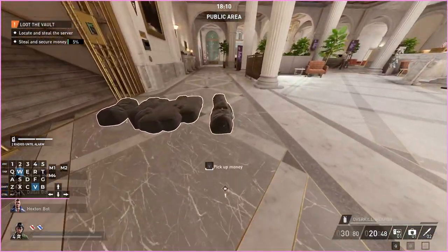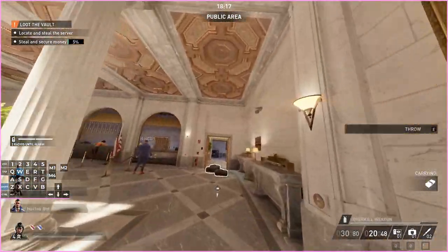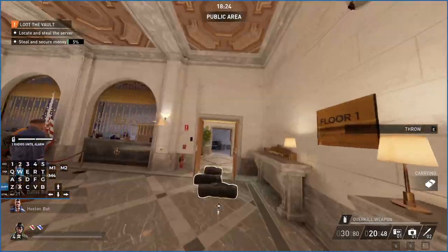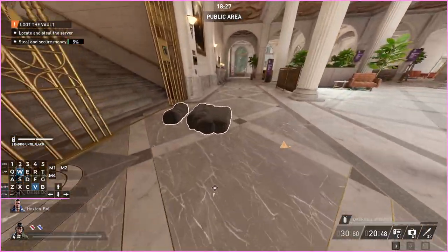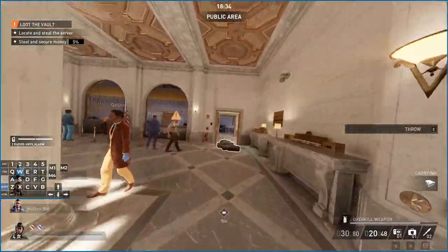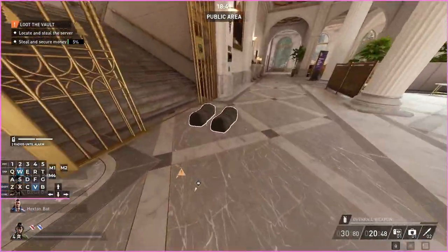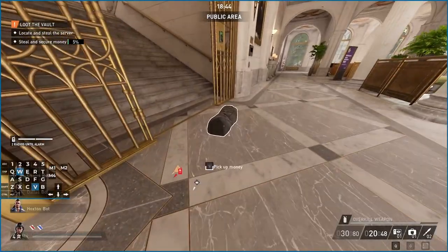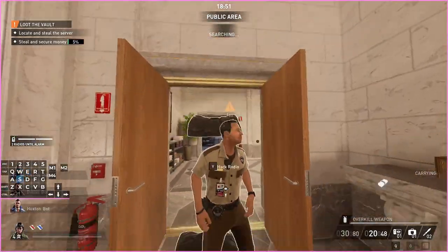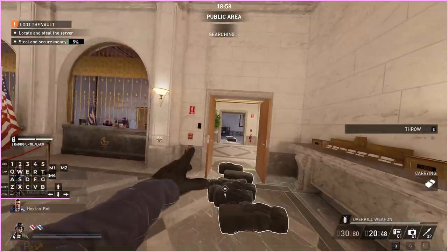Now I just start throwing the bags over here. Eventually one of the guards will see the bags and call in a search. I'm running a mod that means you don't need the file open log to use mods, but it introduces some stuttering and loading issues — it's still much better than using file open log. Now we're in search mode so this guard is going to leave the back halls and ignore everything happening here, since this is a public area.